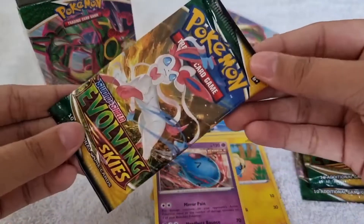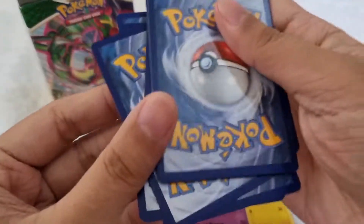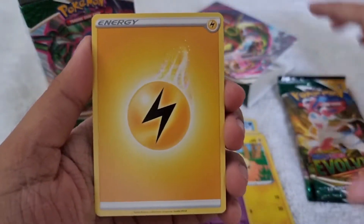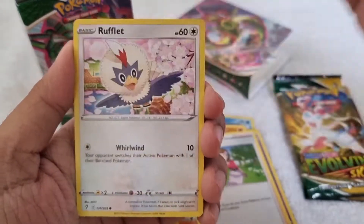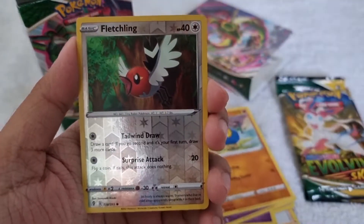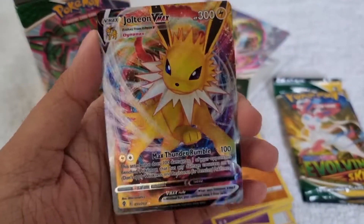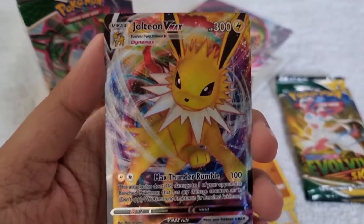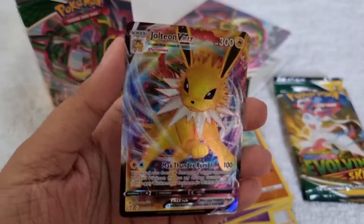Third pack — we got Sylveon pack art. So white code card for Sylveon, yay! 1, 2, 3, 4. So guys, we got energy, we got Flabébé, then this Boldore, then Aroma Lady, then Psyduck, Ralts, Drowzee, Flabébé, then Roggenrola, then this Fletchling reverse holographic, and for our rare we got Jolteon VMAX, nice one! So we got Jolteon VMAX guys, I'm so happy with this pull. So 51 out of 200, nice pull — we got Jolteon VMAX.